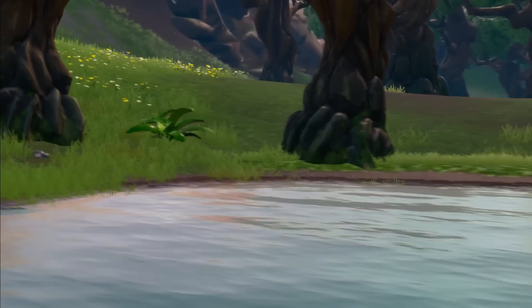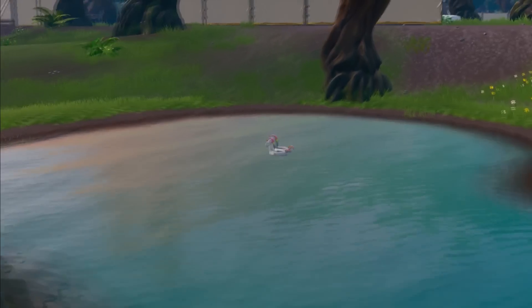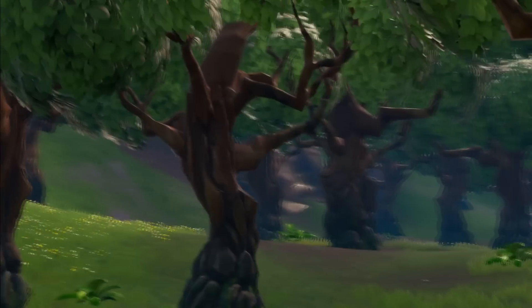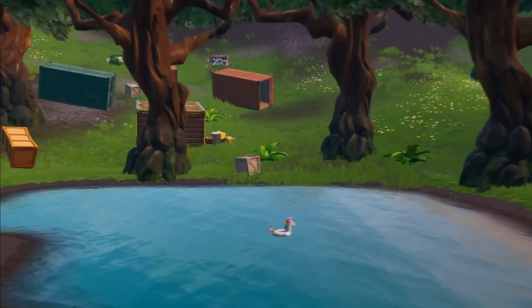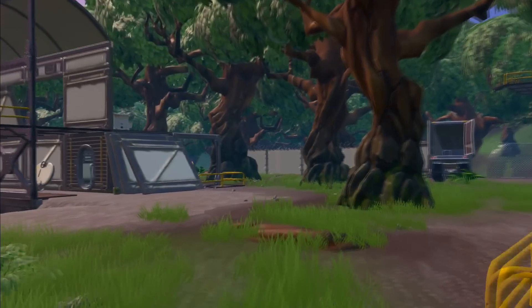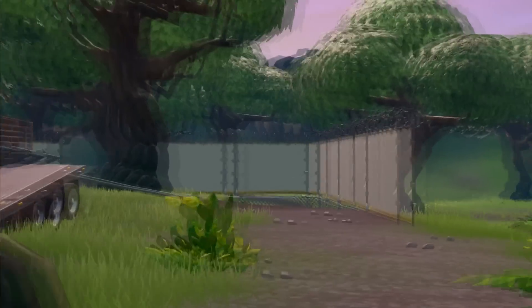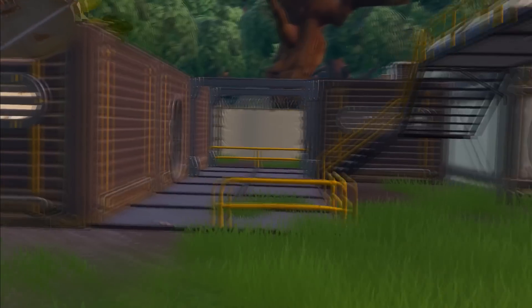We're at Dusty now and the unicorn is right in the middle of this little lake here, in between Dusty and the diner up there. If you're really behind on the challenges, this is probably one of the first ones you'd want to come to, because you've also got the beach party with the balloons so you can make progress on two more challenges by coming to Dusty, which is very helpful if you're struggling to get them all done quickly.